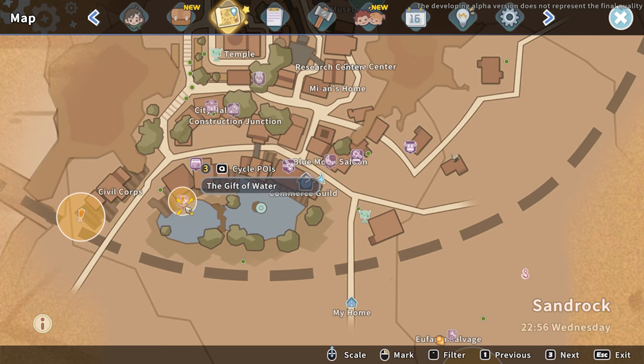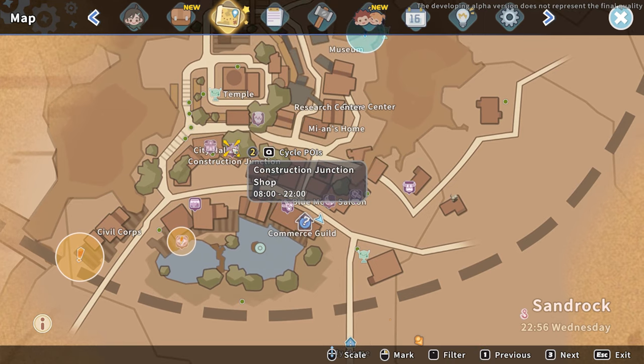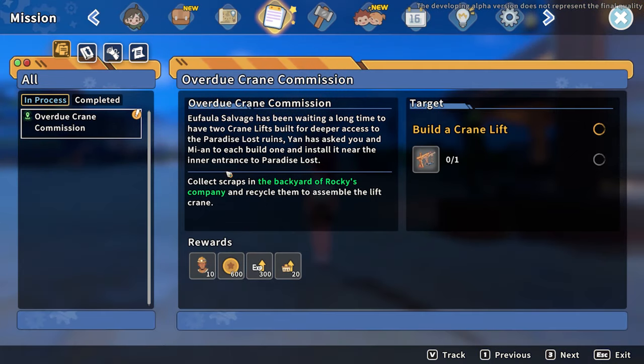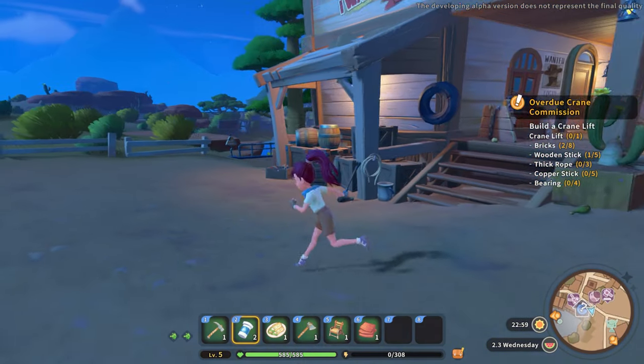There's the commerce guild — recycle. What is this? Gift of water. Okay so these are quests. I should at some point go see — this is the ceramic gate construction junction. Trudy's home, the temple... If I check missions, there's no timer on the commission crate. There's apparently a whole bunch of stuff around town.